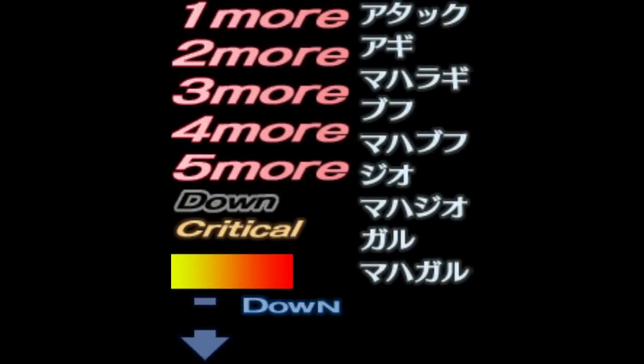Also interesting is another battle UI mock-up that has sprites not just for 'one more' text, but two more, three more, four more, and five more. Either this counter would keep going up as you got more consecutive turns, or maybe you could've got as many as five extra turns in a row in certain situations. There are some more early mock-ups of battle UI left in the data, but I don't find any of it that interesting, so let's move on to the early map.